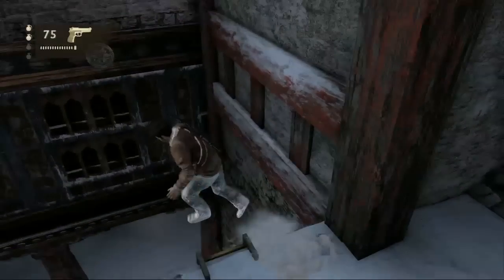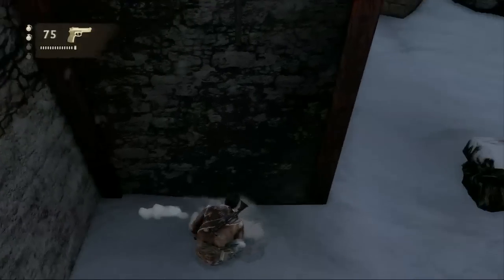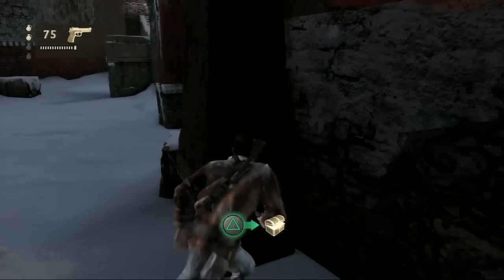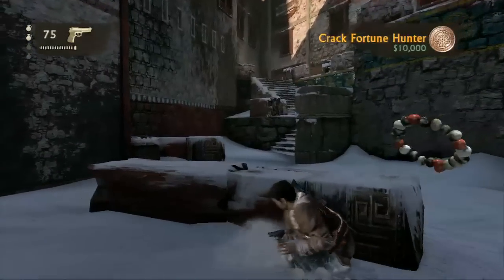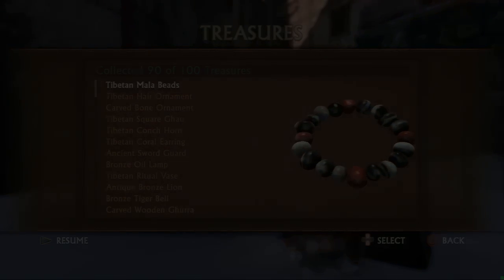Now this treasure — you're going to drop down here into this little courtyard, and you're supposed to fight some dudes. You'll see them run down the stairs over there on the left. Let them live a little longer. Come over here and pick up that treasure. It's Tibetan mala beads. I have no idea what the Tibetans use that for.